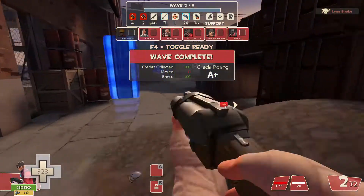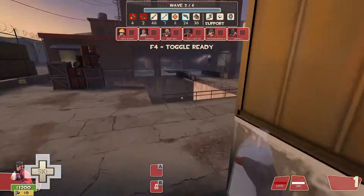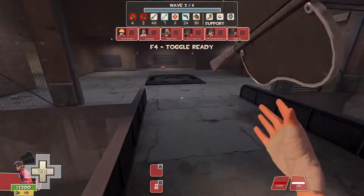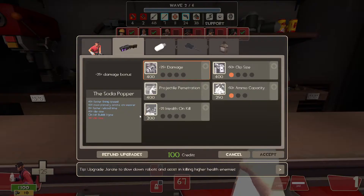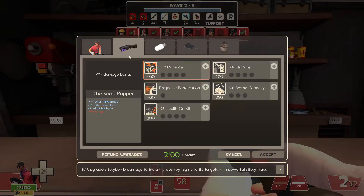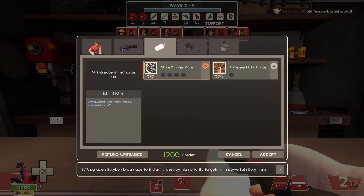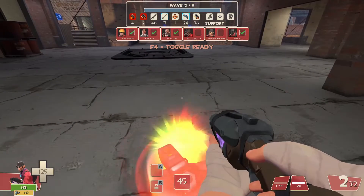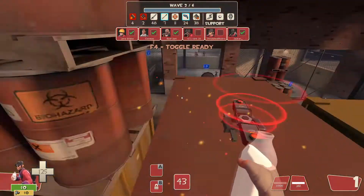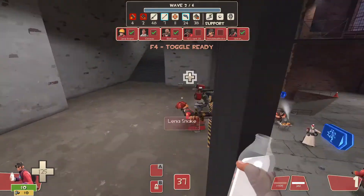Another useful way to use mad milk is by hitting crowds of robots at once, so not only do you gain health but your teammates gain health too — it's better for everyone. I play very aggressively, and I would recommend playing an offensive Scout. Some scouts just throw mad milk and run away, which in my opinion is being kind of useless — you could be doing a lot more with the scattergun.